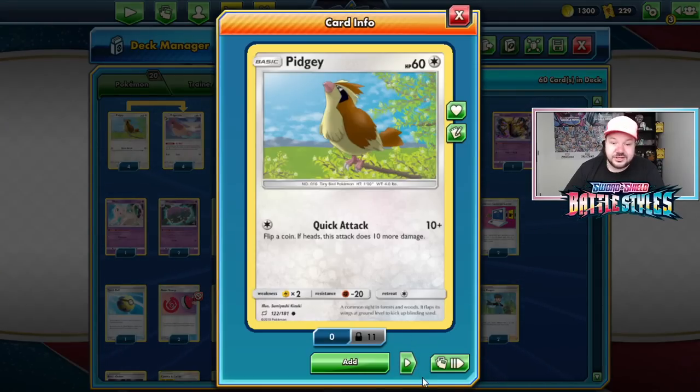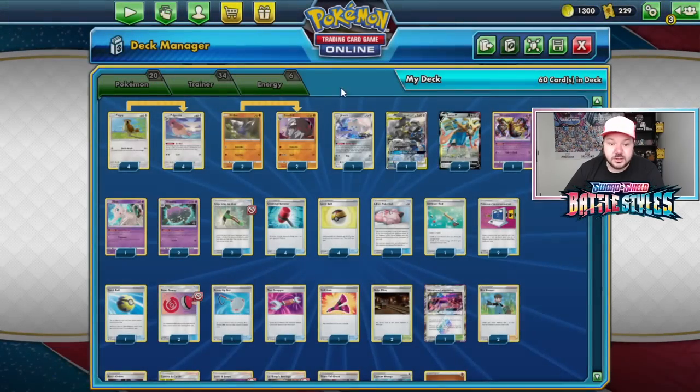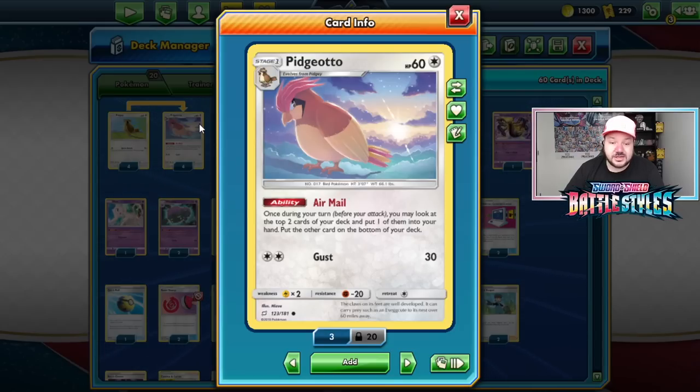We have Pidgey here — this is the best Pidgey to evolve into Pidgeotto because it has 10 more HP. Pidgeotto is so you can use Air Mail to sift through your deck for cards you've put back with Excadrill's Rototiller. The common question is why does this deck play Pidgeotto instead of Cinccino? Pidgeotto doesn't discard anything, so you can control what you want to topdeck. With Cinccino you have to discard cards, which could take options off the table — so Pidgeotto is the better choice for this deck.